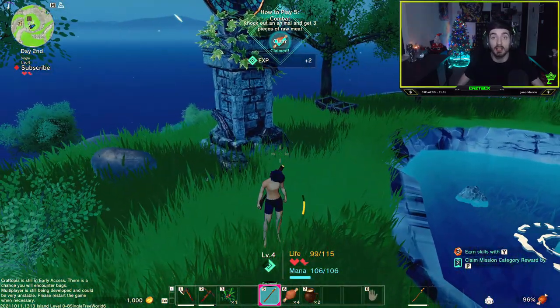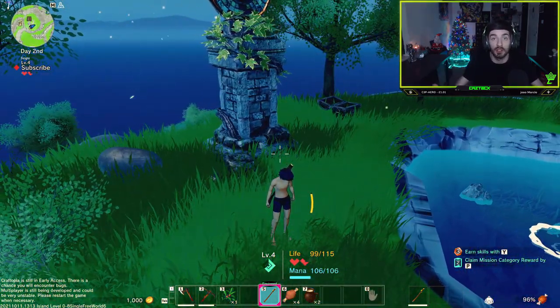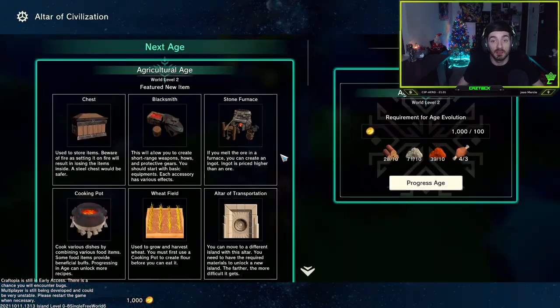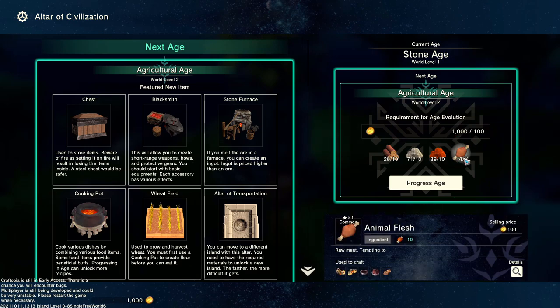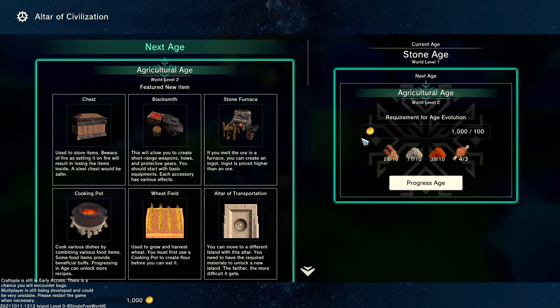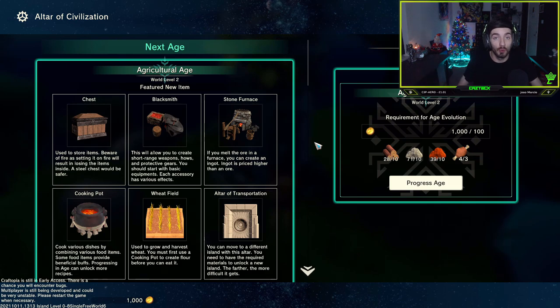We've got the logs, the stone, and the copper, and we have four animal flesh when we only needed three. When we now head into our altar of civilization, you will see that we meet all the requirements to progress the age. I will also recommend what to aim for out of the new items you've unlocked once you progress.